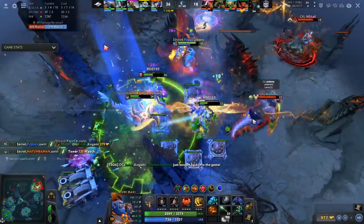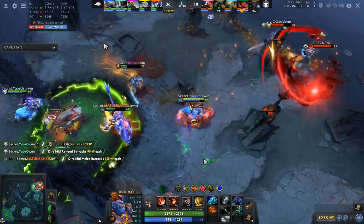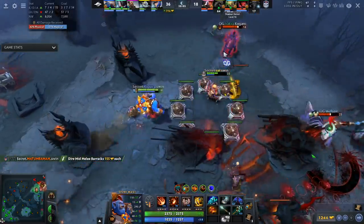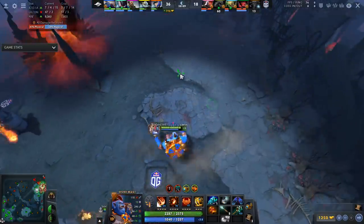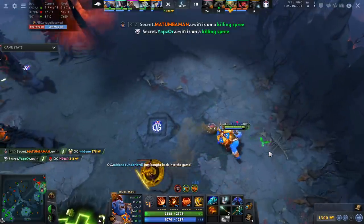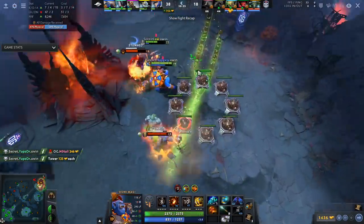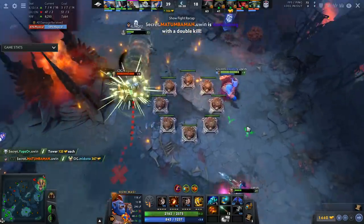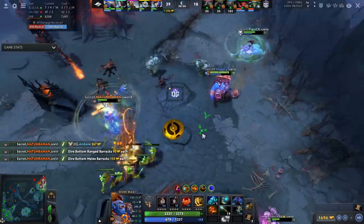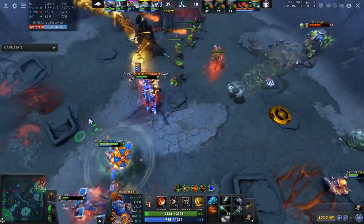Smill gets absolutely destroyed on the Lifestealer, this game ends in about a minute. The Matumaman Luna has finally come online, very much in part because Puppy sacrificed his game for Matumaman. A lot of supports say 'I'm so afraid of dying' — and naturally because you're afraid of dying, you create negative space for your cores, you almost bring the enemy team to your cores because you're standing next to them. Play more aggressively in the lane and mid game — this applies to basically every support, but especially Ogre Magi.